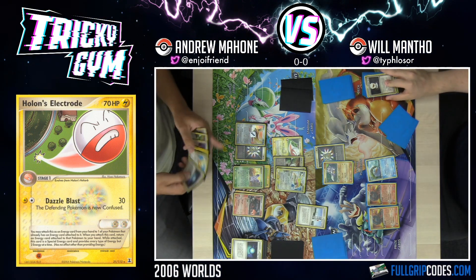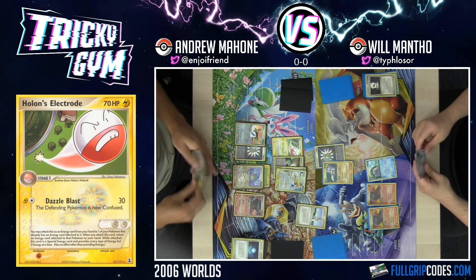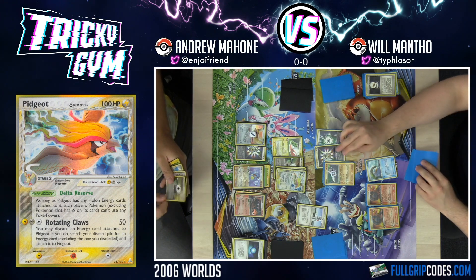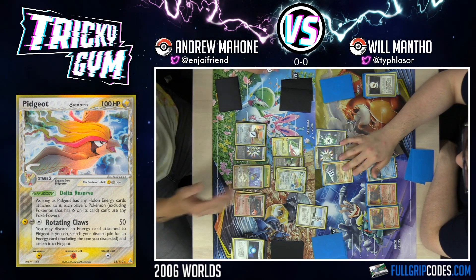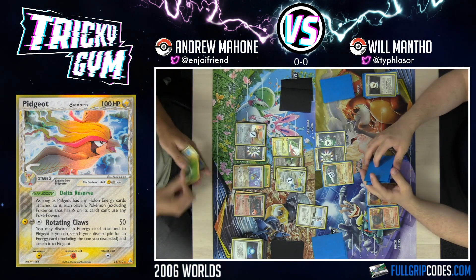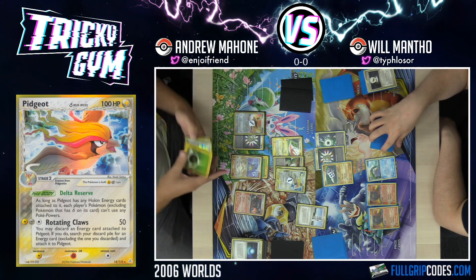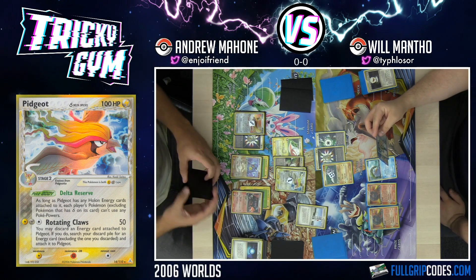I think you only run one ATM Rock, so I think I'm cool to just Rare Candy into the Nidoqueen while I have that as well. Now we're chilling — my board state is pretty solid. I'm just going to Rotating Claws for 50. Draw. Go Heal Energy. Hyper Tail for 30 — it does 70, then minus 40 for Double Rainbow and Resistance. 30 damage. How many cards are in your hand? Two. I cannot believe you haven't found a stadium yet — there are only two left. That's completely insane.